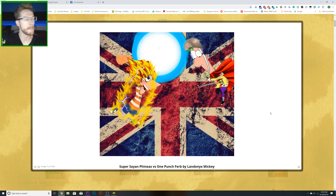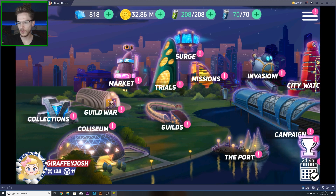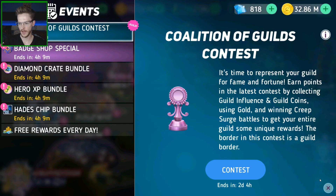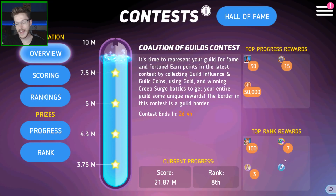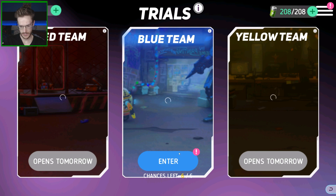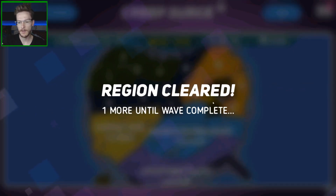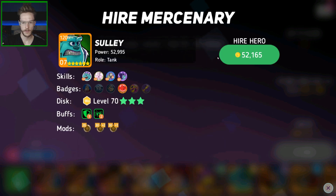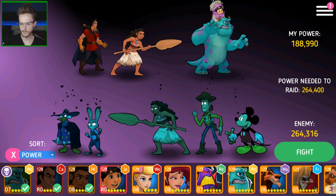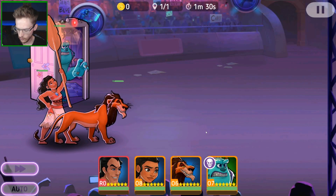Phineas and Ferb — imagine Phineas and Ferb in Disney Heroes, that would be absolutely insane. Now I want to look at the collections, but just like that — were there any events on today? Nothing, that's rubbish. Where are we in the contest? 21 million already and I haven't even done anything with this contest yet. That's bad, I've been a bit lazy. I need to make up for it — let's get some battles in. I've got my two reds now so I need to get back into this.